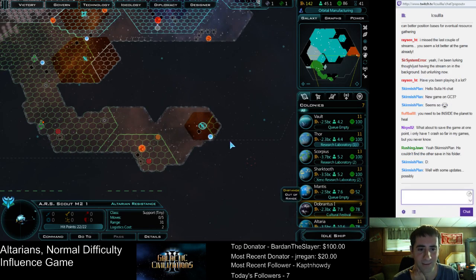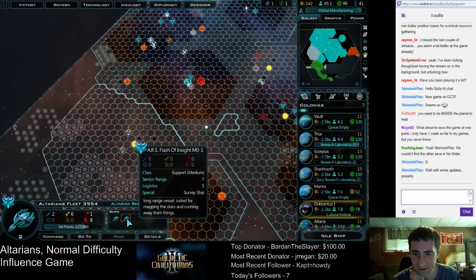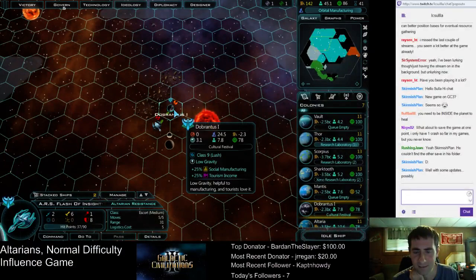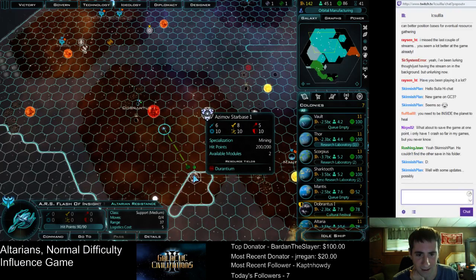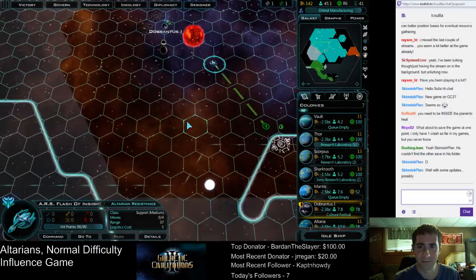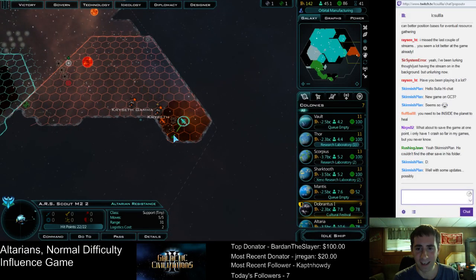Wow, more Thalen stuff. I should also probably check out what starbase is over here. Let's split these up — this one's full health. Eject ship. This is the one that's injured, so the injured ship can go in there and heal. This one's full health — you go check out whatever this starbase is that's heading into my territory. Durantium — where are they getting Durantium from? I don't even see Durantium. It should flip to me in time, especially once I get that next policy in the tree.